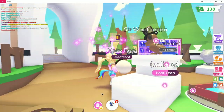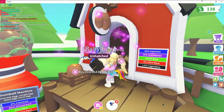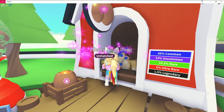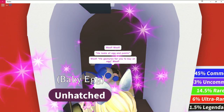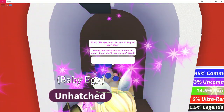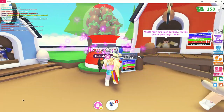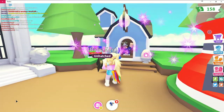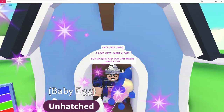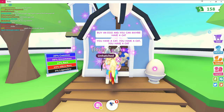I pick up my egg and look around. There's a cracked egg for 350 bucks I can't afford yet, and I chat with Doug the dog NPC who earns me twenty dollars. There's a jungle egg for 750 and a pet egg for 600. Holly the cat NPC says buy an egg and maybe you'll have a cat — everyone has a cat! There's also a royal egg for the rich — not me.